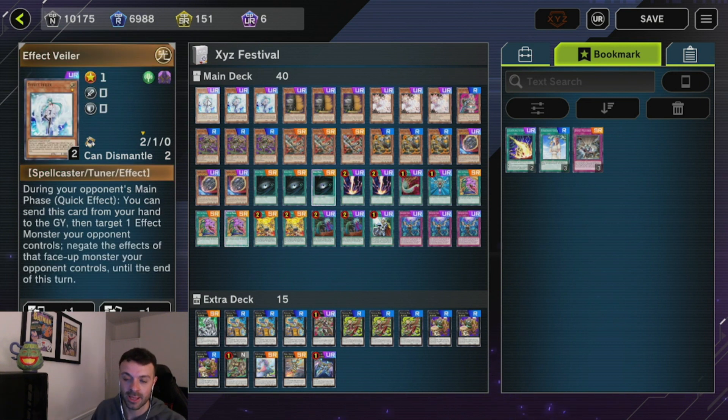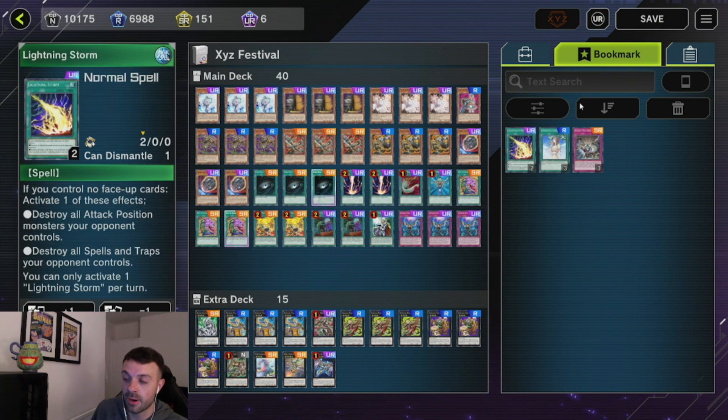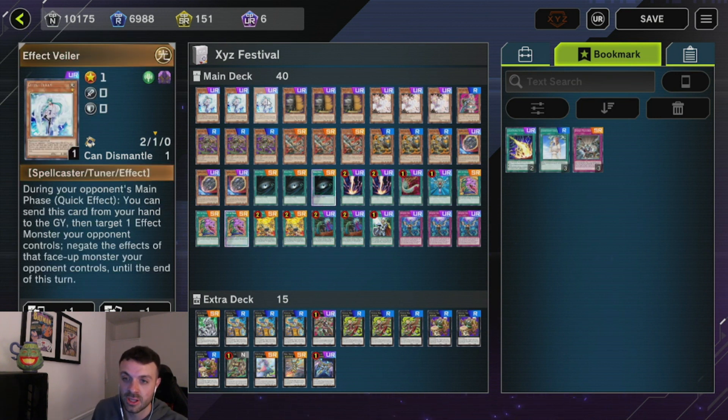For monster utility, we play 3 Valor, 3 Maxi, 3 Ash, 3 Nib. Valor is a very good generic hand trap; it could very well be Chalice. Chalice was very good because of Zeus — if you're playing the mirror and you commit to a normal summon and they have Zeus, they're always going to Zeus you. If you have a chainable reaction card it can shut off their turn and let you establish your own Zeus. I thought Valor was good utility into multiple matchups, especially if you face something unexpected.